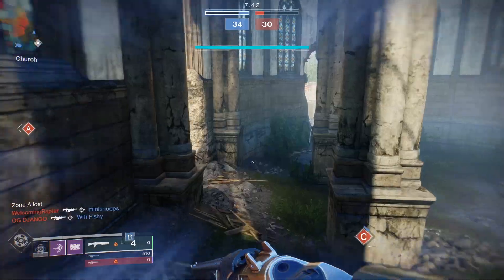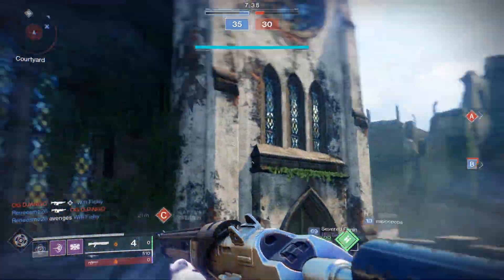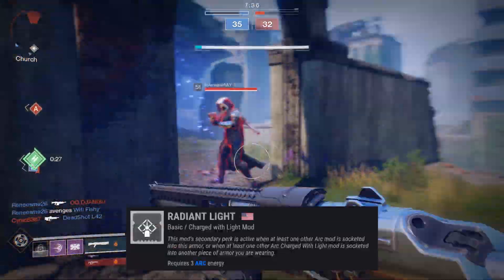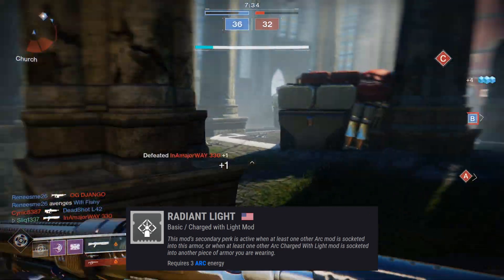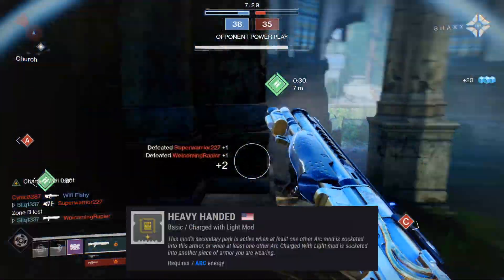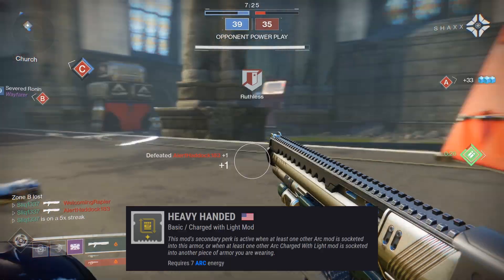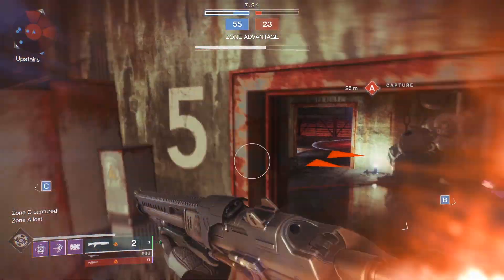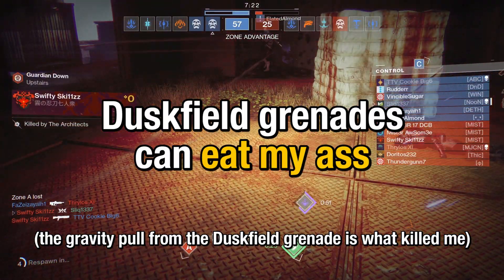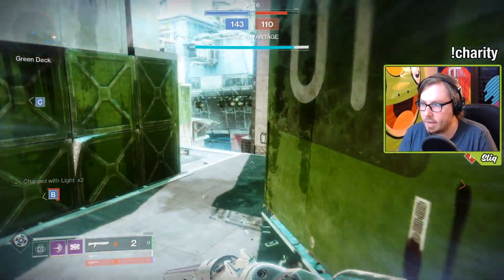I also suggest running the Radiant Light and Heavy Handed mods because they add considerable synergy to the build. Radiant Light grants an additional +20 strength when you pair it with another Arc Charged with Light mod, making it easier to get to tier 10 strength. Heavy Handed gives you half of your melee energy back if you kill an enemy with a charged melee when Charged with Light. This half energy refund stacks with the melee energy refund from the Standasides, giving you your entire melee charge back — meaning you can infinitely spam Shield Bash.